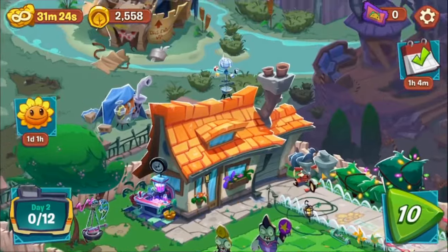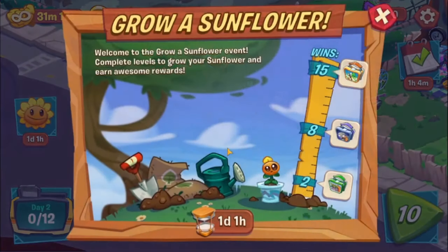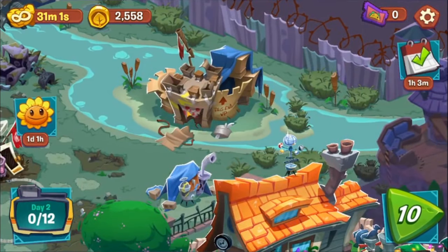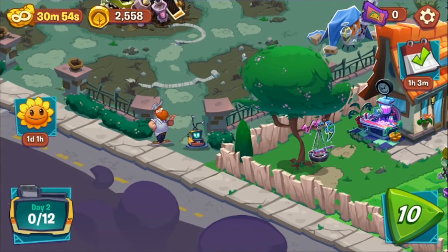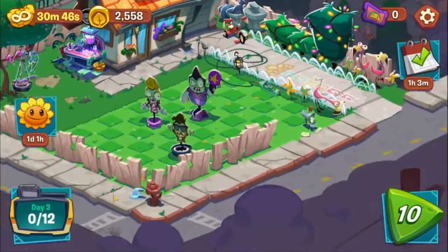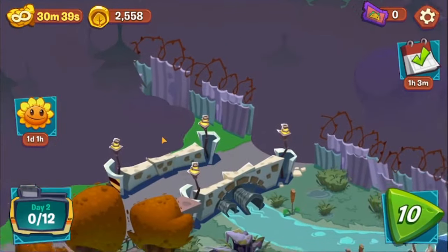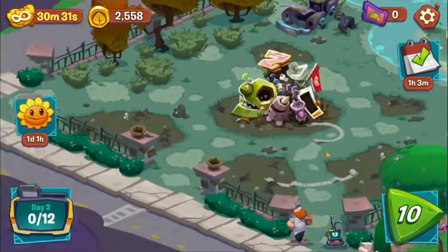We're out of tickets so we're just going to chill on that. Let's check out this event — there's the baby sunflower, and you just complete levels. I'm not going to go into that right now. You can change some of this stuff — I didn't even see that. You can't really interact with any of the background stuff, probably because it's still in beta.